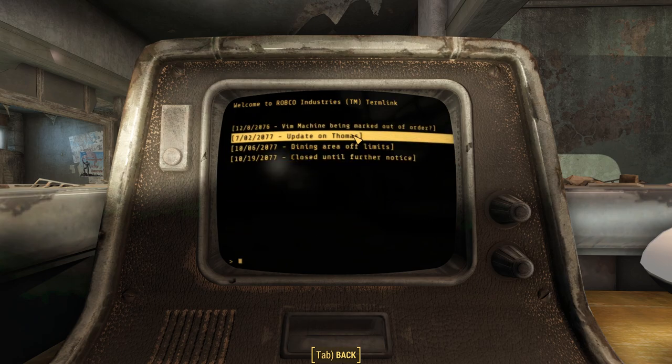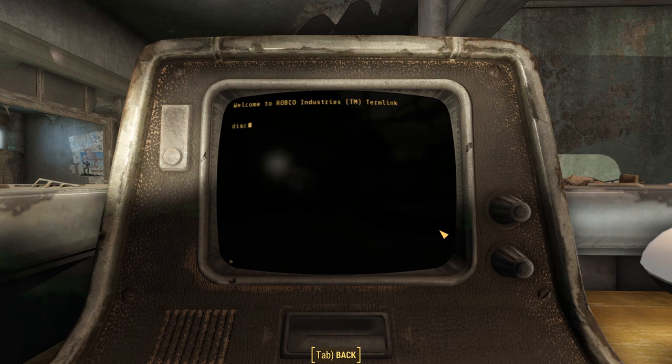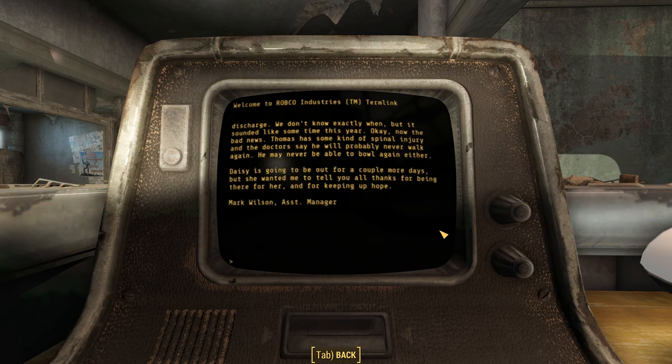The next note, written many months later in July of 2077, is 'Update on Thomas,' written by Mark Wilson, the assistant manager and the man who was throwing Thomas his going away party. He just got off the phone with Daisy. Daisy told him that Thomas' destroyer went down in April, just around the time he stopped sending postcards here to the bowling alley. He was missing in action until about two weeks ago, but they couldn't contact Daisy or people at the bowling alley until they had contacted Thomas' parents. The good news is he's alive. They're sending him home this week with a medal for bravery and honorable service. But while the ship was sinking, Thomas suffered some sort of spinal injury. The doctors say he'll probably never walk again, and he may never bowl again either. The news hit Daisy so hard that she's going to be out of work for a few more days.